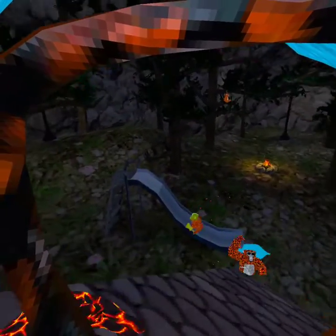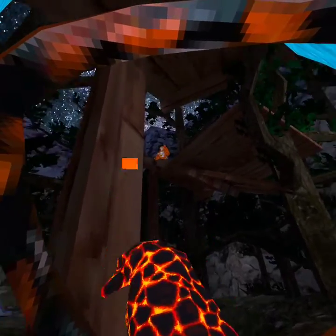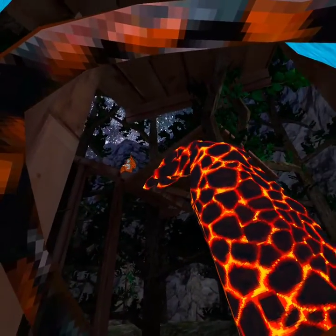You get up here, wall run, get up here, jump onto this branch, jump up, and get onto the gazebo. Then you get on the ground, get down here, and you do this. Then you go back — oh, my hand disconnected — you go back to where you ended, hit that, jump up there, and get on top of there. That's where the speedrun ends.